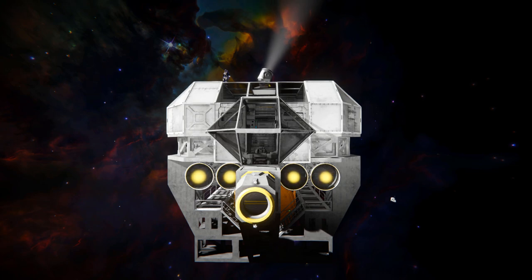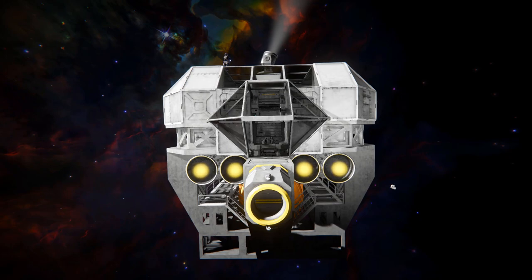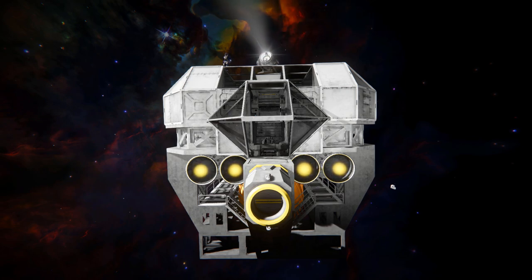At the very front, front and center, we can see a connector to help dock this thing up with ease to your base. It's one of many connectors all the way around this ship. On the left and right hand side we've got hydrogen thrusters, which is the only form of thrust on this ship — so you are kind of dipping into the stuff you're transporting, but you won't run out for a very long time.